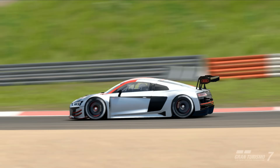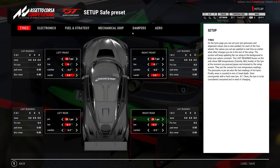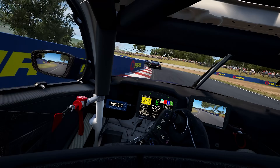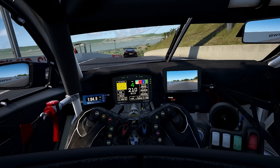Speaking of setups, the setups in ACC are far deeper, with more control over suspension details. Tire grip can also be maximized by tuning the tire pressures. There's also more control over the systems of the car that will impact the way it behaves.